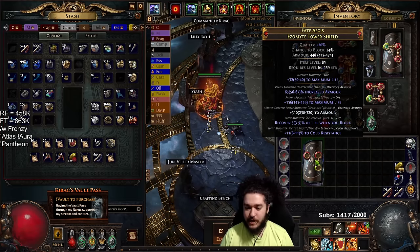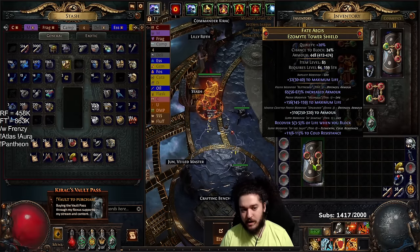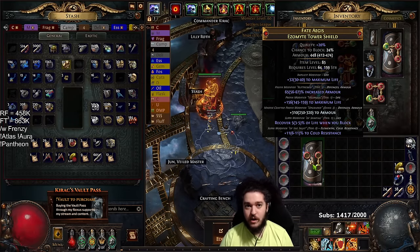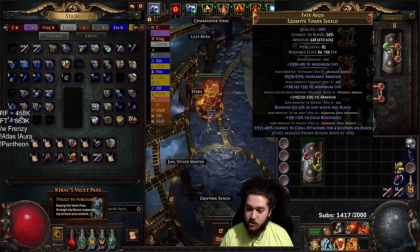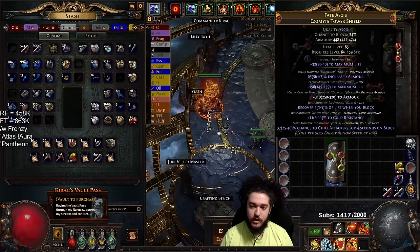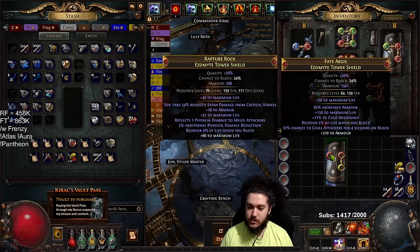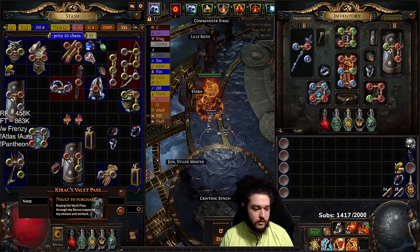From here, because it has a suffix open, I'm actually going to exalt the suffix. Ideal suffixes would be like physical damage reduction, chaos, life regen, fire, cold, or lightning — we can't get cold here. Also gem reservation, reduced critical strike damage reduction. Now we have a block shield. If you want to increase the implicit on the life, you can use Bless Orbs to round that life up. And if I were to use Awakened Peewee trade — I like 1,500 armor, recover on block, a lot of life. That's easy money, for example. I'll list that for like 4 and then lower the price over time.